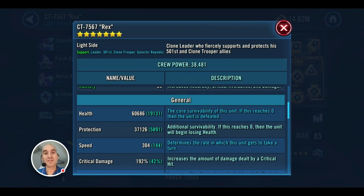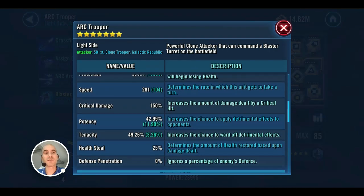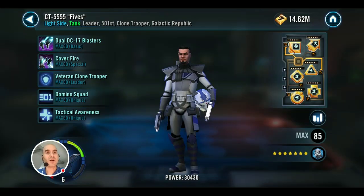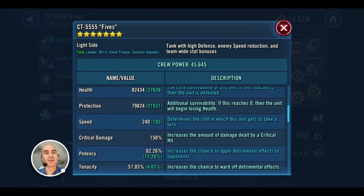The key here is Rex has to outrun Vader. If he can put Tenacity Up on the team, then from there it's a pretty easy win. I've also got a Relic 4 Arc Trooper — similar to Echo, primary focus on damage with some speed if possible. And finally Fives, modded for speed at 240 with some protection, so he'll be able to tank for us.